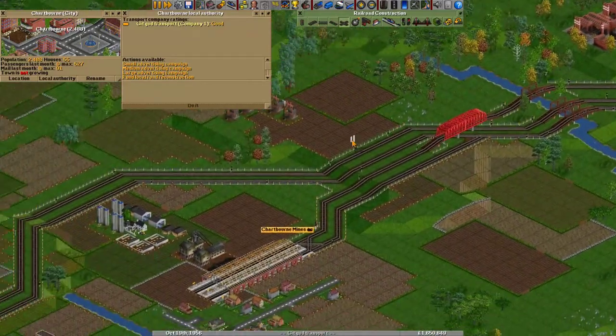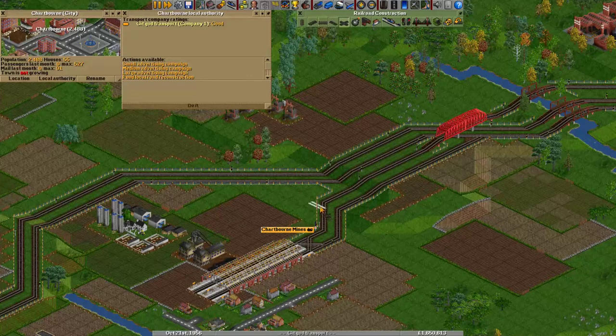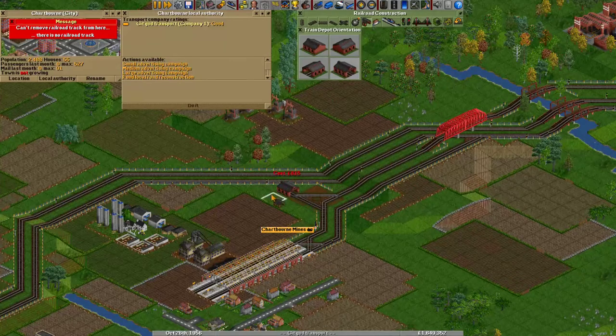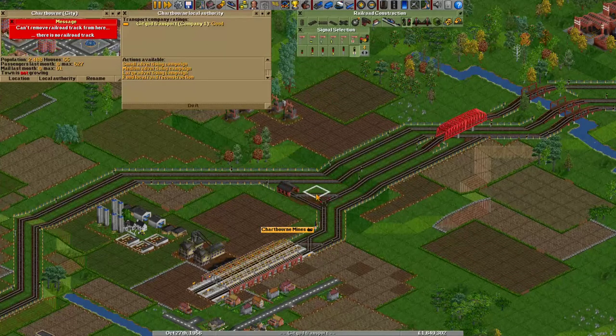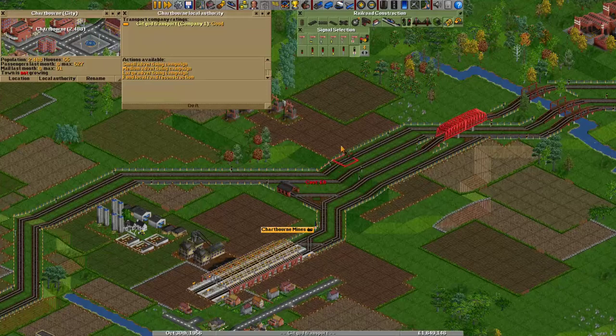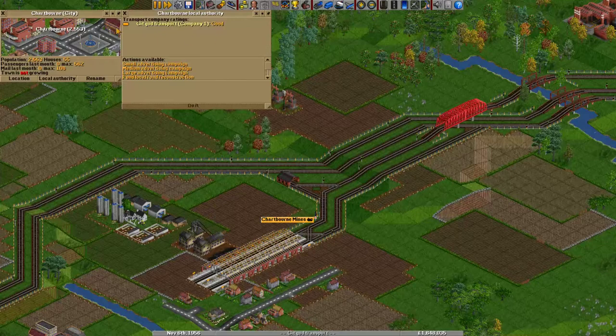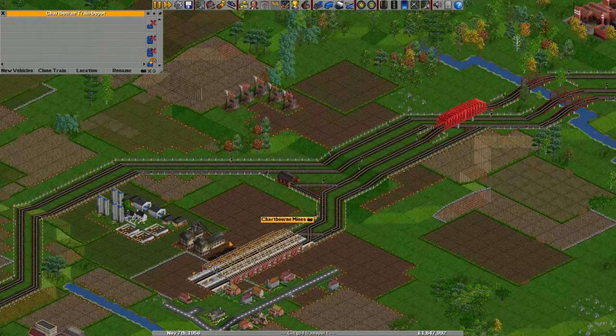Something else we'll want to do is put a depot somewhere nearby. It's usually good to have your depots close to your station. It's better than having depots on the main line, because there they are likely to block your paths — trains coming from a depot are very slow and may block oncoming traffic. Another advantage is that you can immediately spawn the train next to the station.